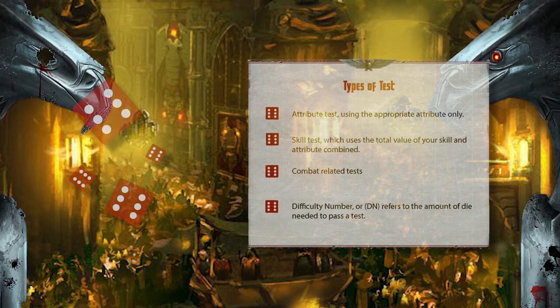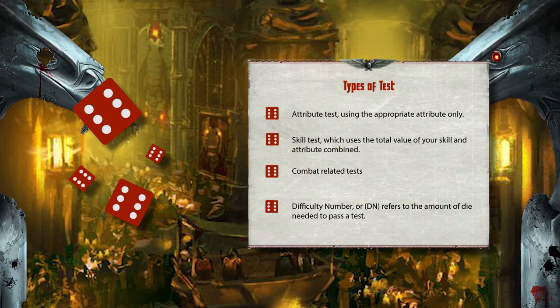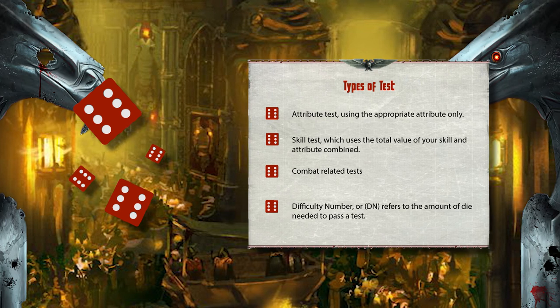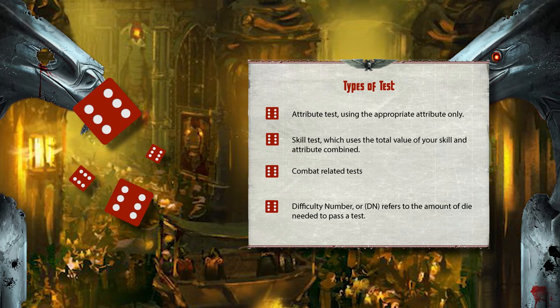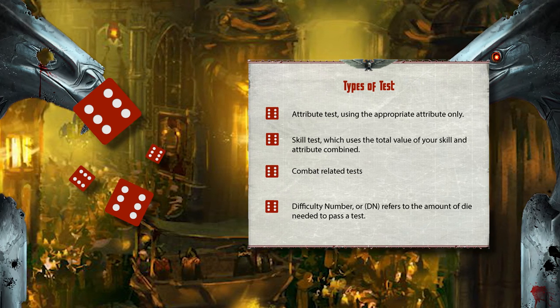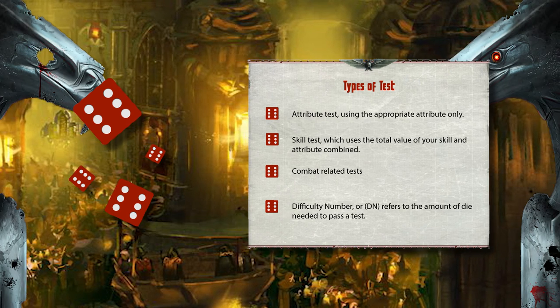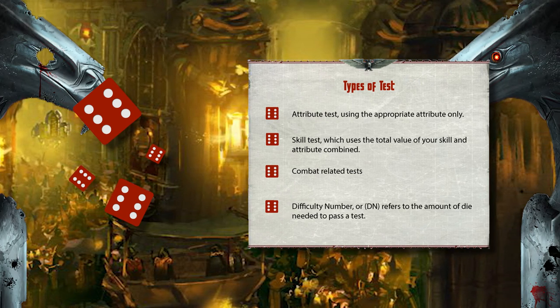There are several different scenarios to making tests. Most will come under three main categories that give you the value of the amount of dice you need to roll. The first is an attribute test, using the appropriate attribute only. The second is a skill test, which uses the total value of your skill and attribute combined. And the third are combat related tests.